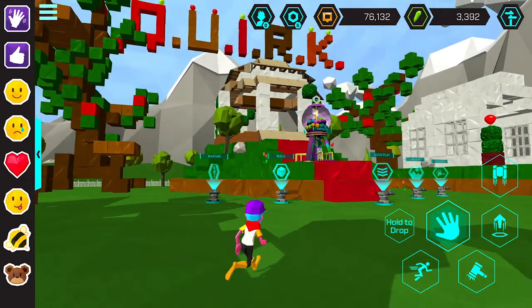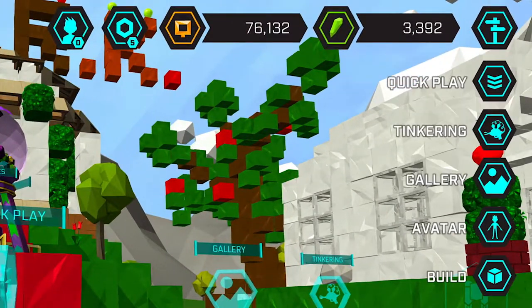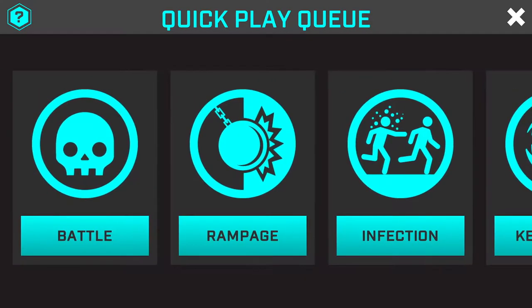You can find Rampage mode from any commons instance. Just tap the street sign icon in the upper right-hand corner, tap quick play, and you'll find Rampage with all the other different game modes.